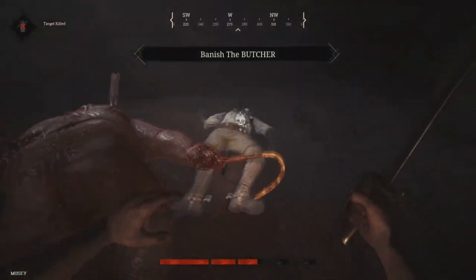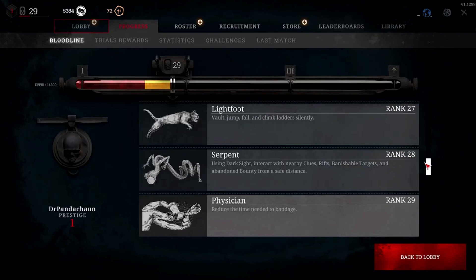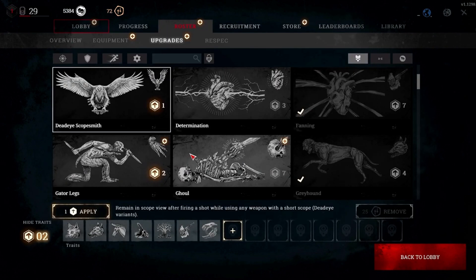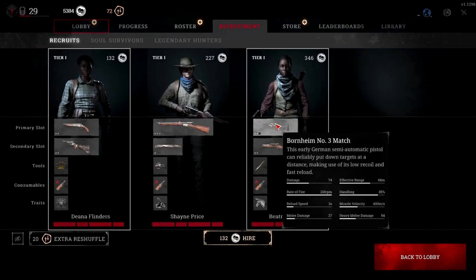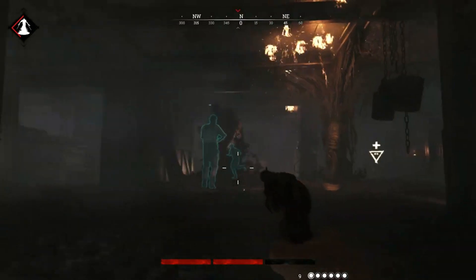The progression system in Hunt Showdown is another aspect that has evolved and improved over the years. Players can progress from level 1 to 100, and even after reaching level 100, the game offers a prestige system that allows you to start over with added bonuses. You can prestige up to 100 times, offering a long-term goal for dedicated players. One of the more recent updates has made the prestige system more accessible. At level 1, players now start with every base weapon in the game. As you level up through match XP,